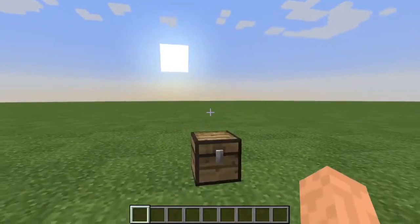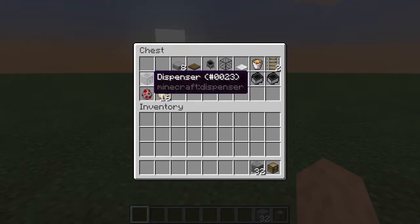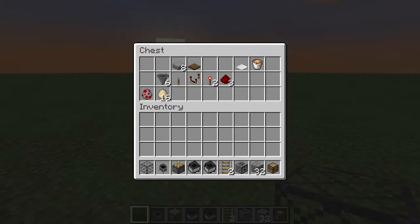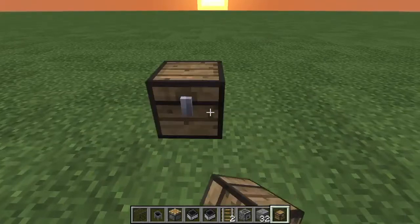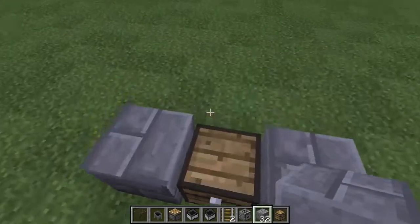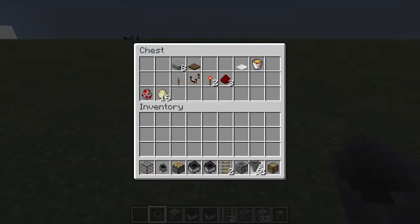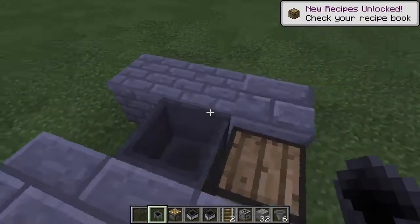Alright guys, the first few layers are actually pretty simple. You start by putting a chest down, then put blocks on either side of it like this, and then you put a hopper pointing into the chest right there.